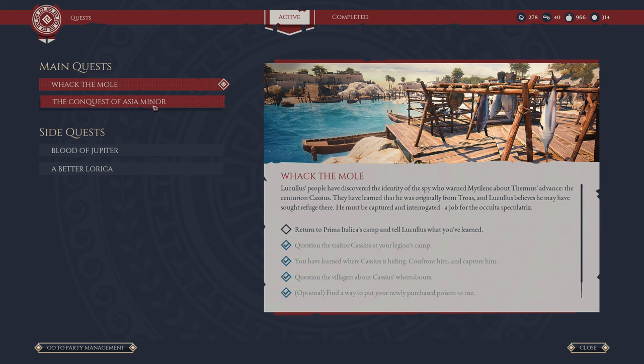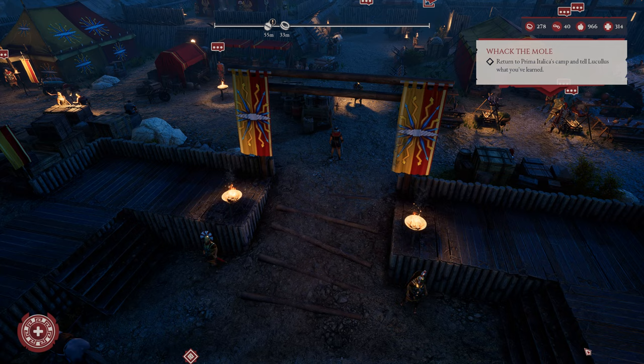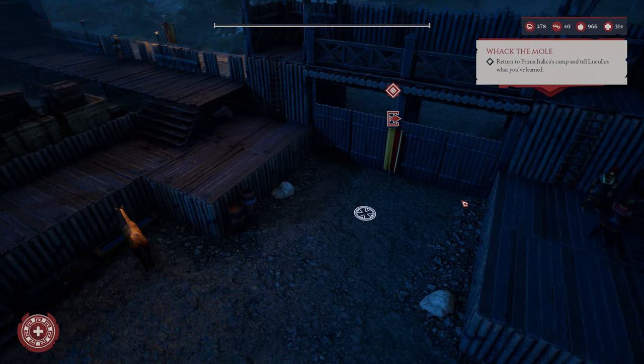For our main quest, we need to return to Prima Italica's camp and tell Lucullus what we've learned - which is all the way back on Lesbos. We also still need to conquer Asia Minor: establish a foothold, one more sector pacified, and then I guess we conquer it. Either way, everything we have to do is outside, so let us get out of here!